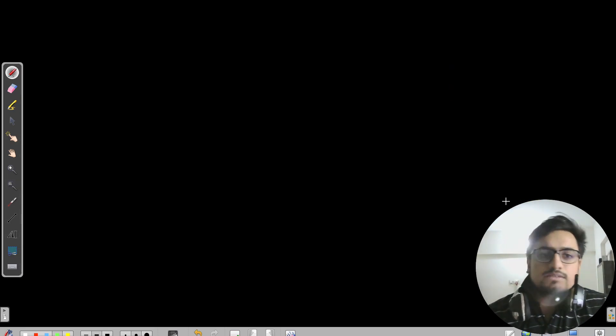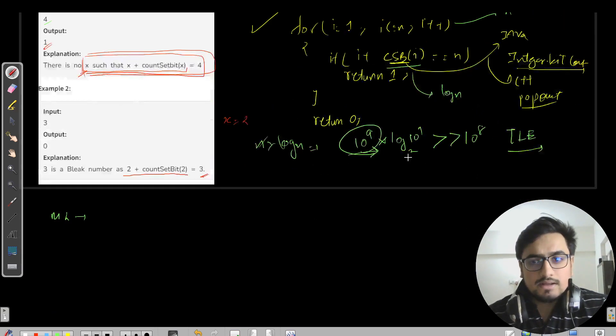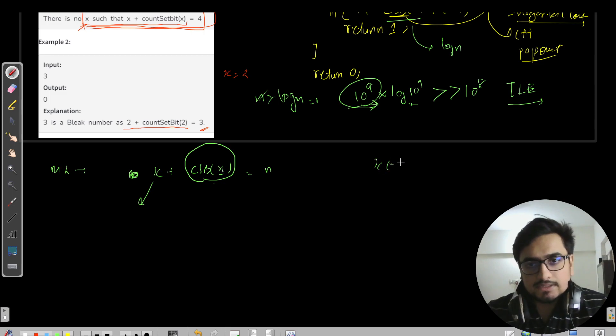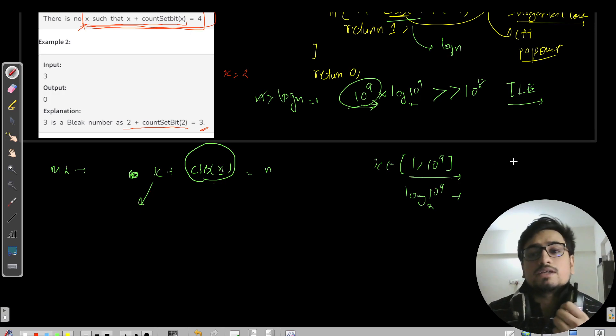You can pause here and try Method 1 to verify you get TLE. Now for Method 2, which is observational. We know X plus count_set_bits(X) equals n. Can we define the range of X more tightly? X belongs to 1 to 10⁹, and count_set_bits(X) means we just need to find log₂(10⁹) — this would be the maximum number of set bits any X in this range can have.